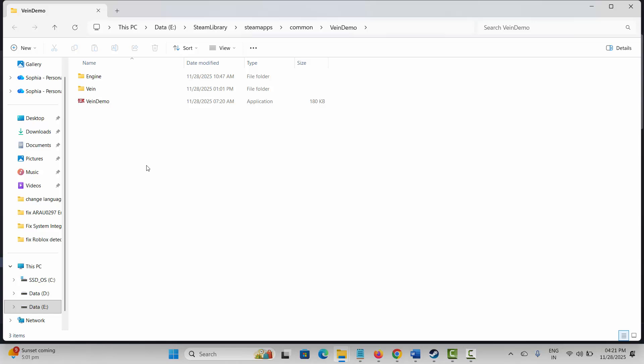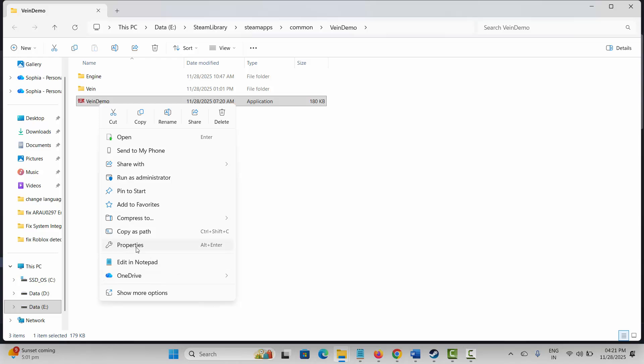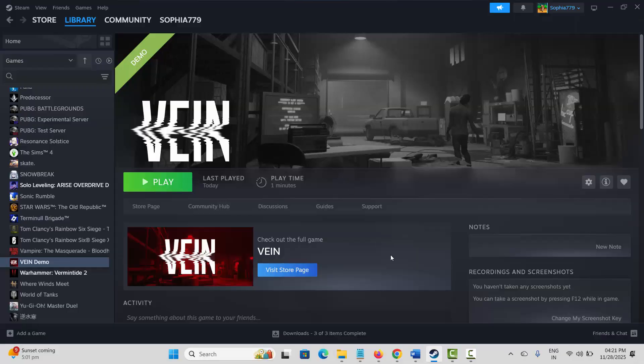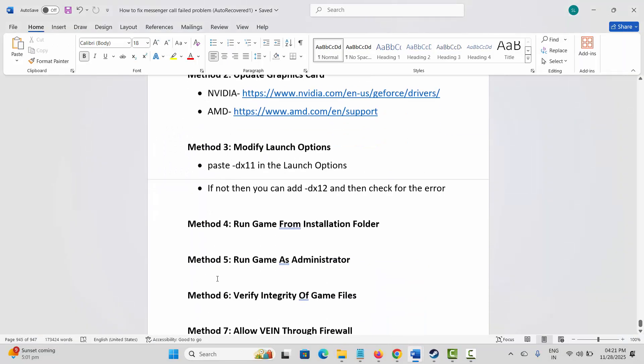If not, run the game as administrator. Right-click the game application, click Properties, then the Compatibility tab. Select Run this program as an administrator, click Apply and OK, then launch the game. If that doesn't resolve it, come back and also select Disable Fullscreen Optimizations, click Apply and OK, then launch the game and check.